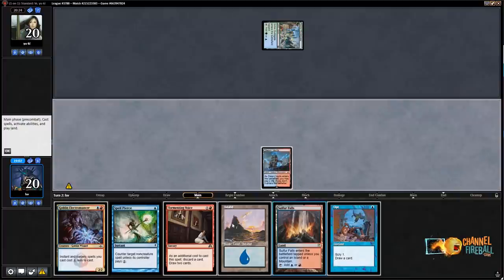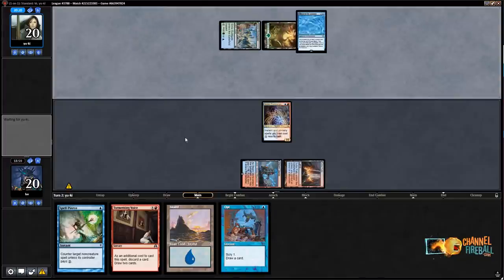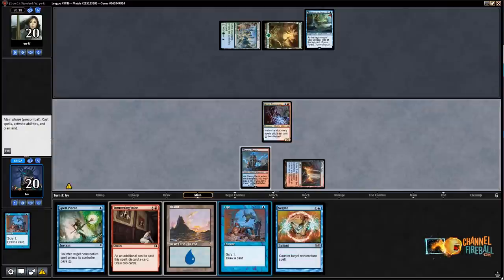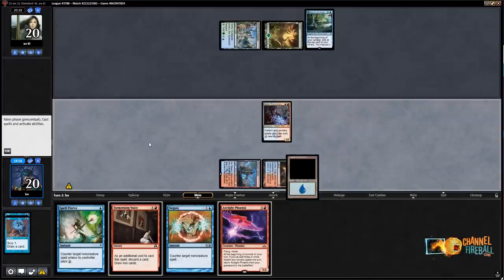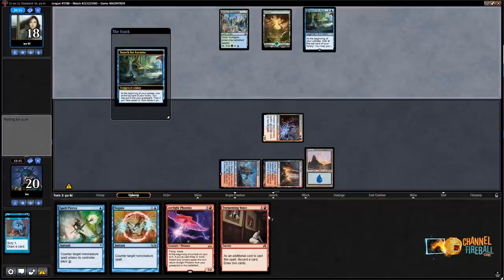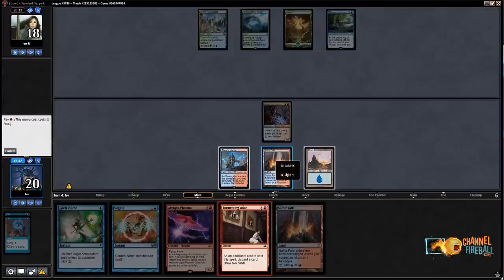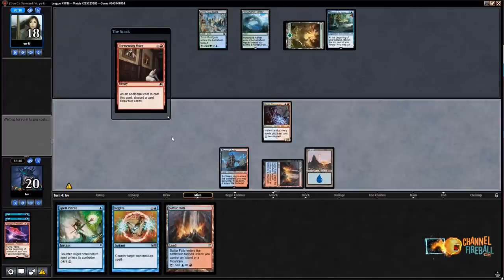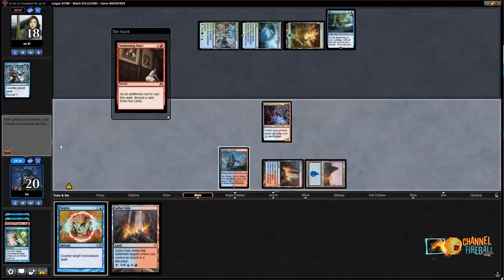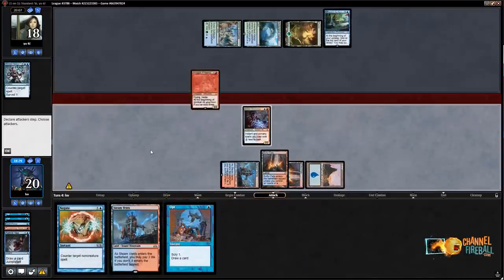They get their Search out — that's fine. Looking for Arclight Phoenix. Negate is good enough and another Opt — there's an Arclight Phoenix. I should have played my Island first so I could Tormenting Voice. With Electromancer out I'm not gated on mana, I'm gated on actual cards, so I'd rather Tormenting Voice, discard Phoenix, and string together enough spells. They're actually enabling my Phoenix via counterspell. I've played three spells now so I don't need to cast Radical Idea. I can smash for five — if they play Wilderness Reclamation I get to counter it.